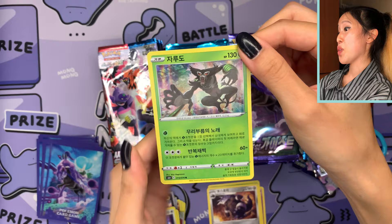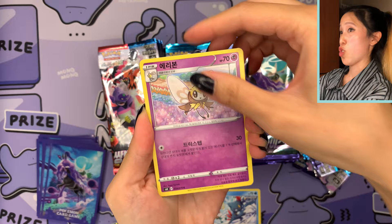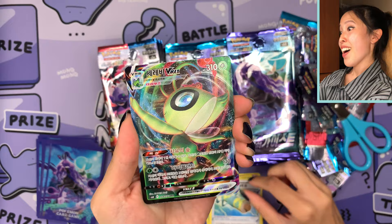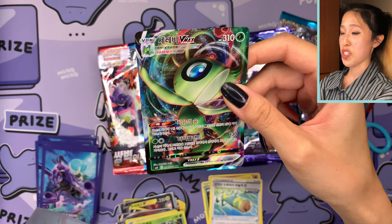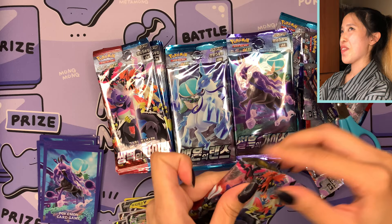We have Aggron and Jolteon — I actually forgot Jolteon was a holographic card, but there you go. Still no V-MAX from Jet Black Poltergeist. We have Celebi, 'Serabi' in Korean, number 4 out of 70 — I love the saturation on this card, please hit the like button just for Celebi! That's one of my favorite V-MAX cards. What if we pulled the Blaziken V-MAX alt art? I know somebody who would be so happy about that!